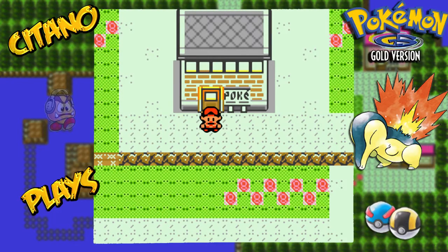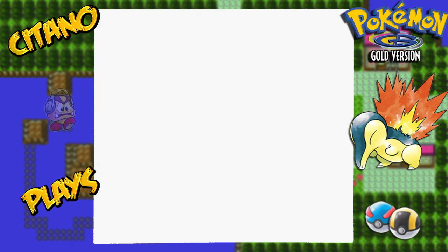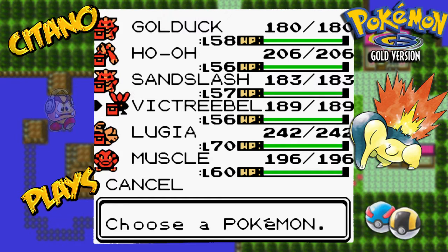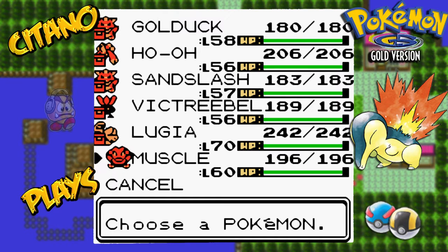Yo, this is ItanoPlays, Pokemon Gold. It is time to head into the final dungeon of the game, Mount Silver. But first, let me show you my Pokemon team. I've been leveling them quite a bit, and now they are much higher levels. You can see Golduck 58, Hoa 56, Sandslash 57, Victory Bell evolved it, 56, Luke has still 70, and Muscle is 60.